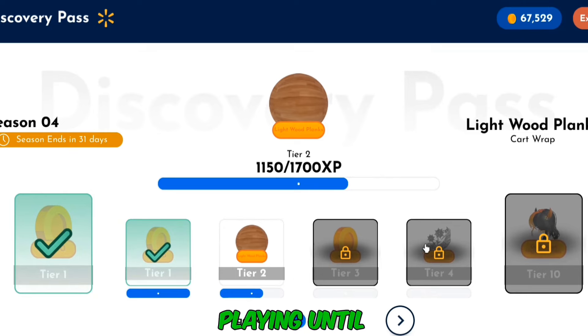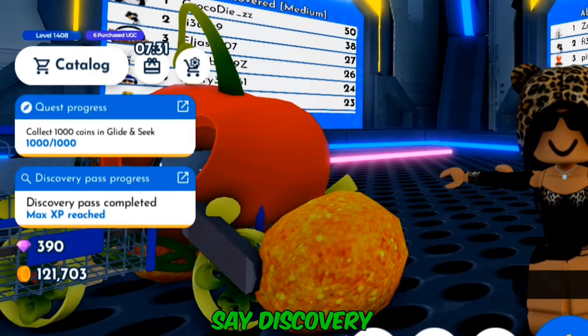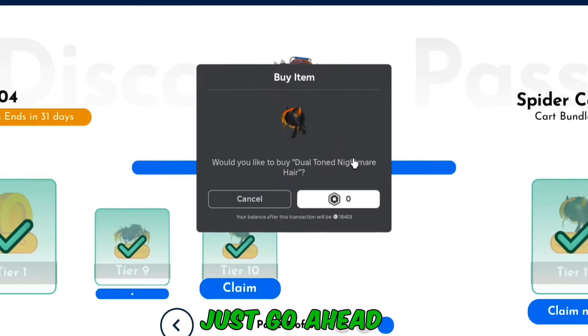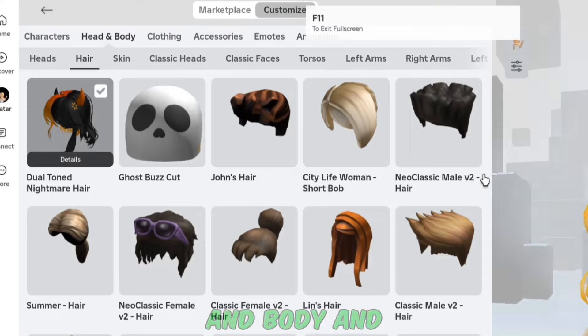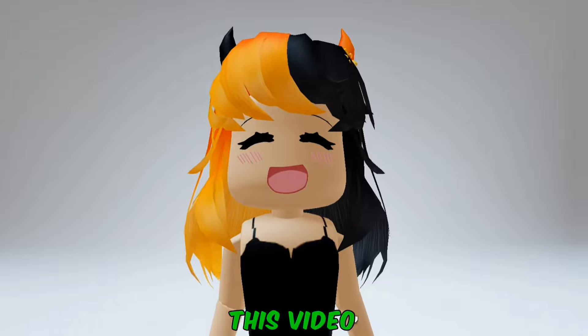So yeah, just keep playing until you're on tier 10. Once you've completed everything, it should say discovery pass completed. You can then click on it and claim the free hair on tier 10. When you click on claim, you'll get a prompt — just go ahead and buy the free hair for 0 Robux. Once you buy it, it's going to be available in your inventory in head and body under hair. There are 30,000 stocks remaining, so everyone watching this video can get the free hair.